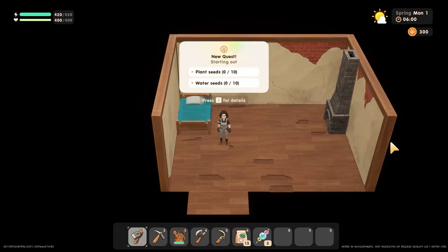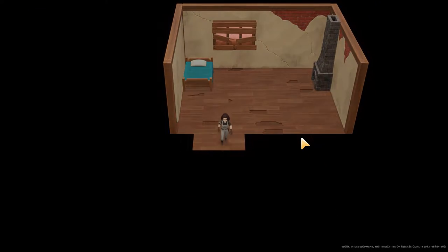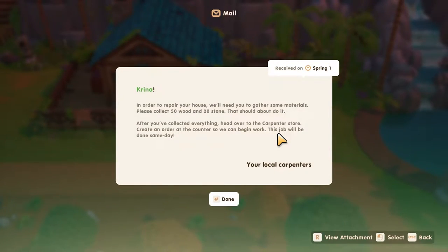It is more rundown on the inside. New quest: plant seeds and water seeds. Let's get the mail first. Karina, in order to repair your house, you will need to gather some materials. Please collect 50 wood and 20 stone. After you've collected everything, head over to the carpenter store. Create an order at the counter so we can begin work. Done same day — nice.